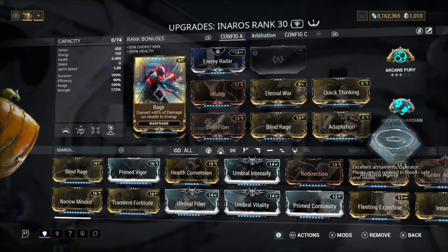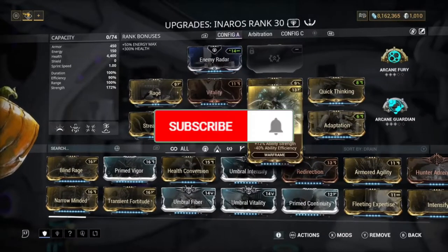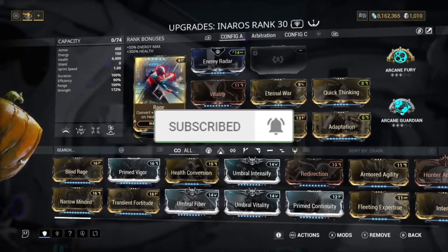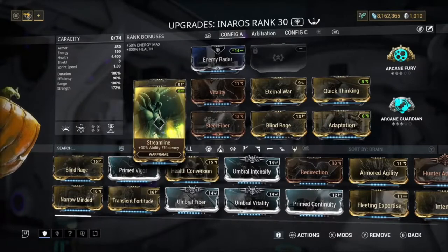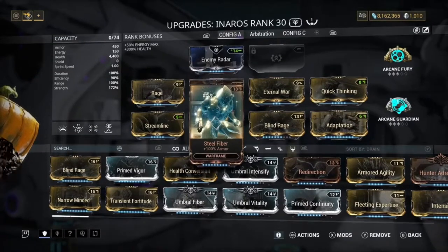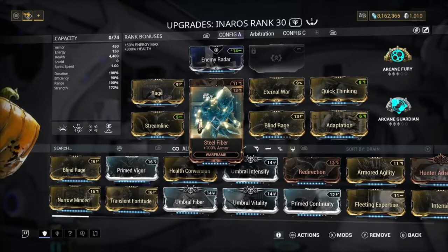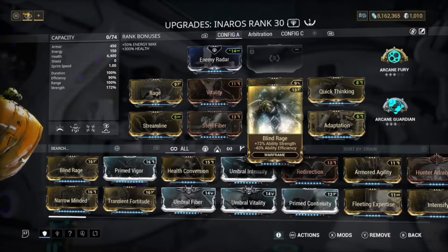This build basically wants energy, health, and armor. We've got Rage on here so we can get energy easily by just taking damage. We have Streamline so abilities don't cost as much. We have Vitality for health, Steel Fiber for armor, and Blind Rage for strength — 72% strength mainly for Warcry, giving us a decent amount of armor and a nice amount of attack speed.